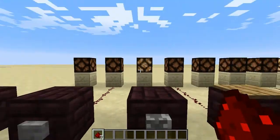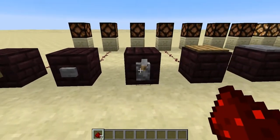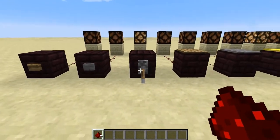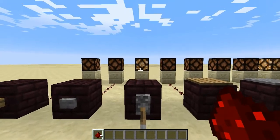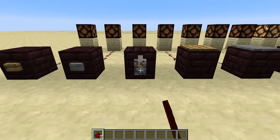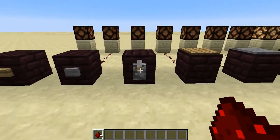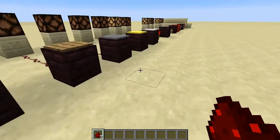Then you've got your lever, which just gives you a solid signal. It's just like a light switch in your house. Only difference is, down is not off — down is on. As you can tell, it's now in the down position and our light is on. So unless we invert the signal between here and that lamp, up is off, down is on. Easy enough.